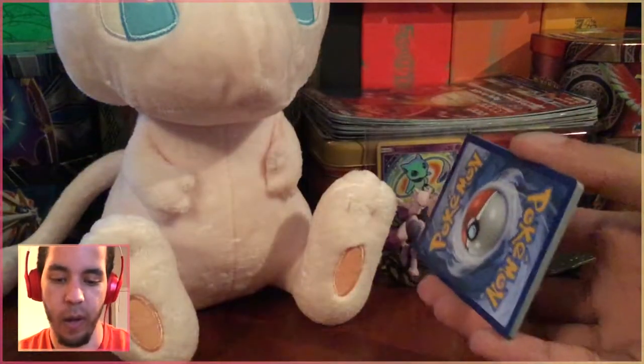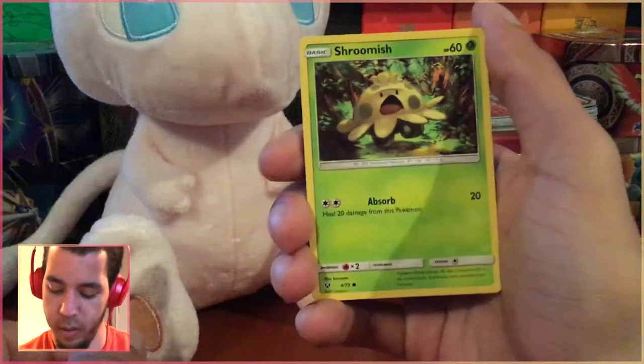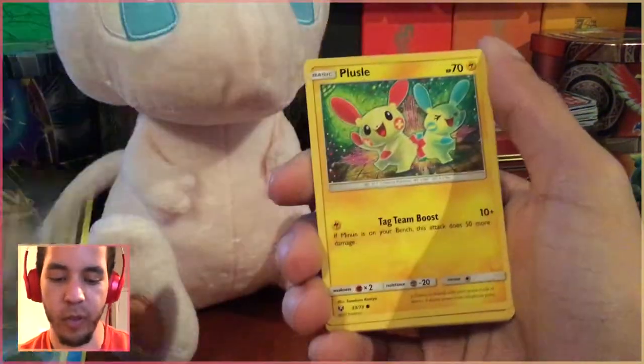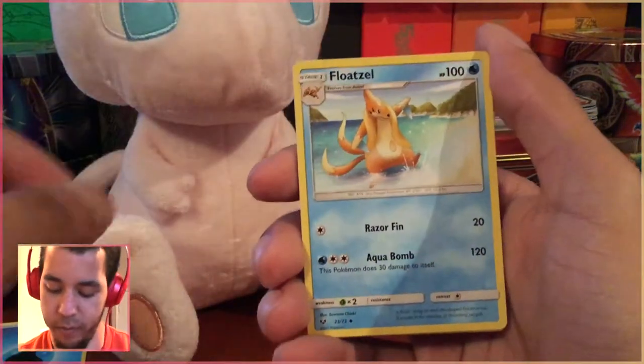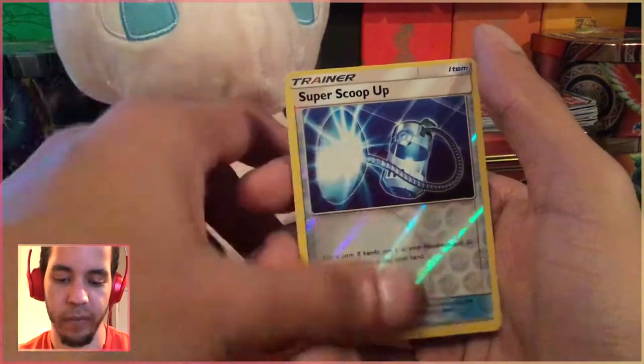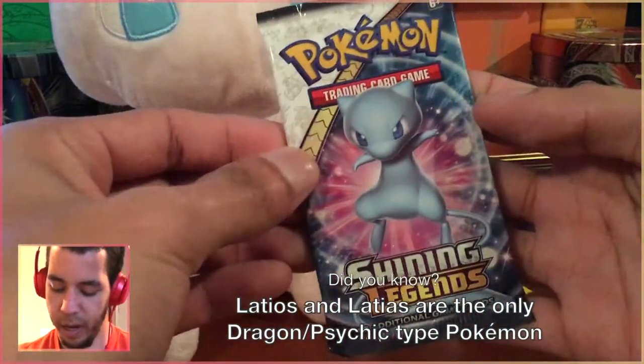First up, I'm going to call it Psychic Energy... it's a Water Energy. What are you bringing us today, bud? I really haven't opened too many cards recently — it's only been Crimson Invasion pre-release — so I'm really excited to open some stuff tonight. Got ourselves the Latios. And we got our buddy Mew.